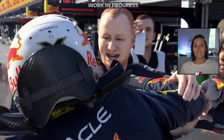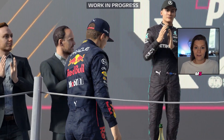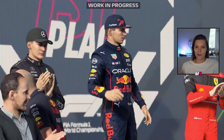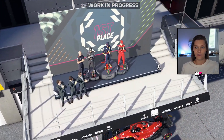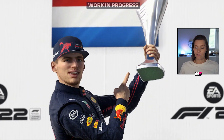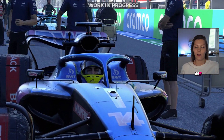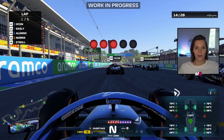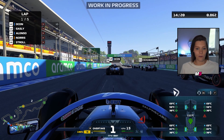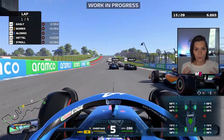Another new feature is F1 Life — a custom player hub. You can show the supercar you've unlocked, the clothing you've unlocked, and there will be collabs with real brands, so this will be pretty cool. You'll have a little trophy cabinet to show all the prizes you've won to your friends, and this will be the lobby location for multiplayer — you're just chilling in there, your friends can join and see your place. You can even change your furniture, your wall, your floor — it's a bit like the Forza Horizon 5 or The Crew houses, really like your own little place.